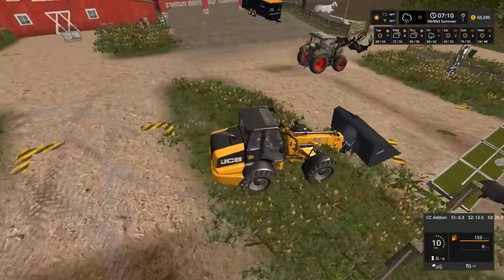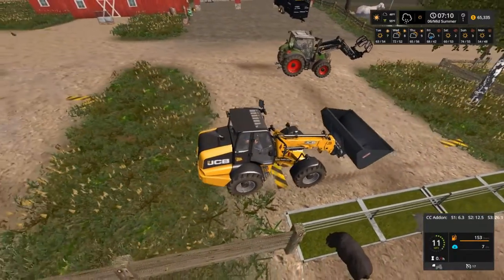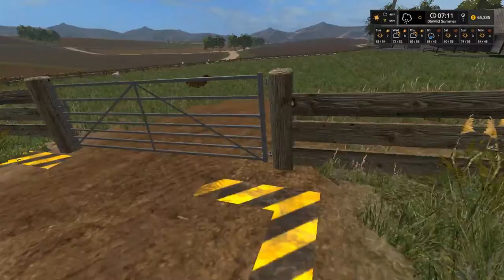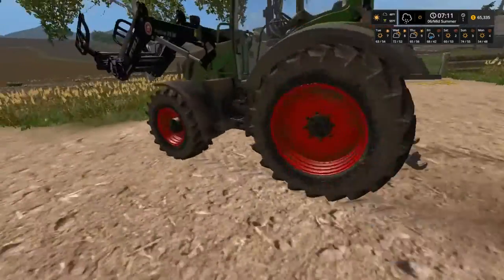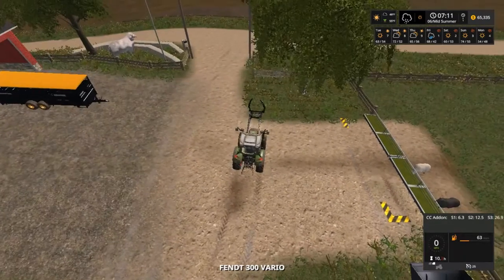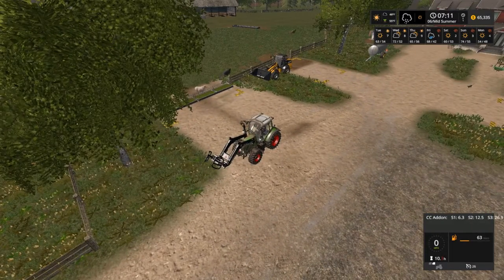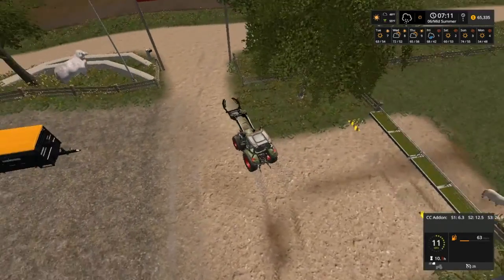Let's go ahead and clean these guys up while we're here. This is quite large for the number of sheep we've got. We only have 20 sheep — we need to get a couple more. Since that water trailer can hold water and they don't need very much right now, we're going to leave that water trailer down here and get another one.